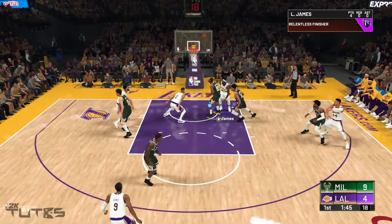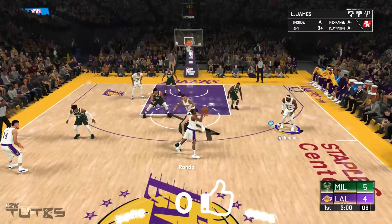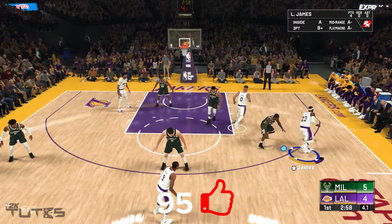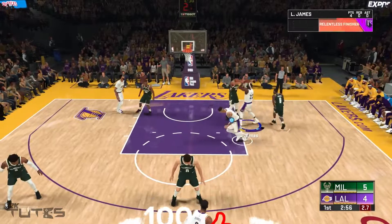First, I will try to do exactly the same move in every possession, like this one. I get the ball here, jab step, and execute the jab spin, then explode to the basket, then do the contact layup.